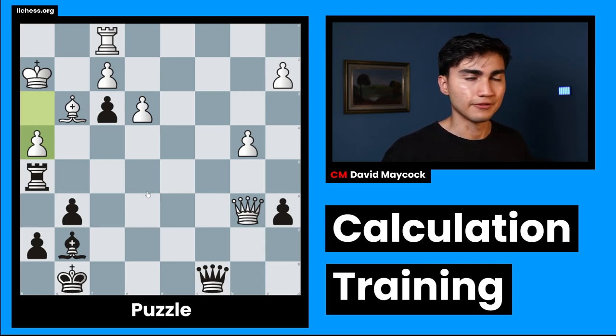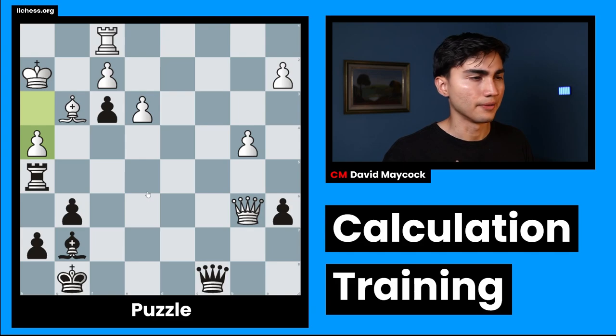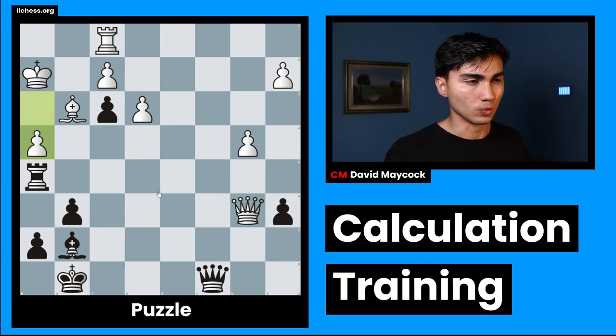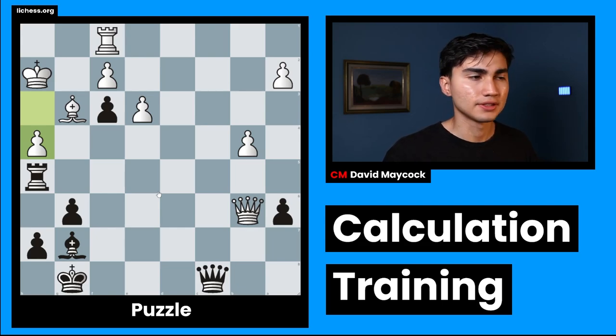You can use many factors and different aspects of a position. I usually use material first, king safety second, and activity third — it doesn't have to be in that order. Starting with material: Black has three or four pawns, White has five pawns, so in terms of pawns we're not doing very well. Rook, rook, bishop, bishop, queen, queen — White is winning in material by one more point. That's not the most important thing, but it does guide you towards what kind of move you're looking for. Because material is imbalanced and king safety may be an important factor, I can already tell this is a tactical position.